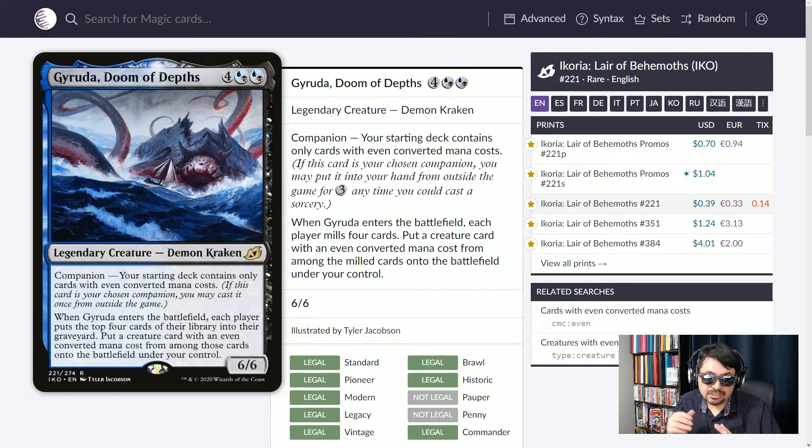Jiruda, Doom of Depths — in Dimir colors, a demon kraken 6/6. When Jiruda enters the battlefield, each player puts the top four cards of their library into their graveyard. Put a creature card with an even converted mana cost from among those cards onto the battlefield under your control. You mill everyone, look at all graveyards, and take any even-CMC creature directly onto your side. You can use Jiruda as a companion alongside your commander, or make Jiruda the commander. If you go the commander route, your starting deck must contain only cards with an even CMC, including lands.